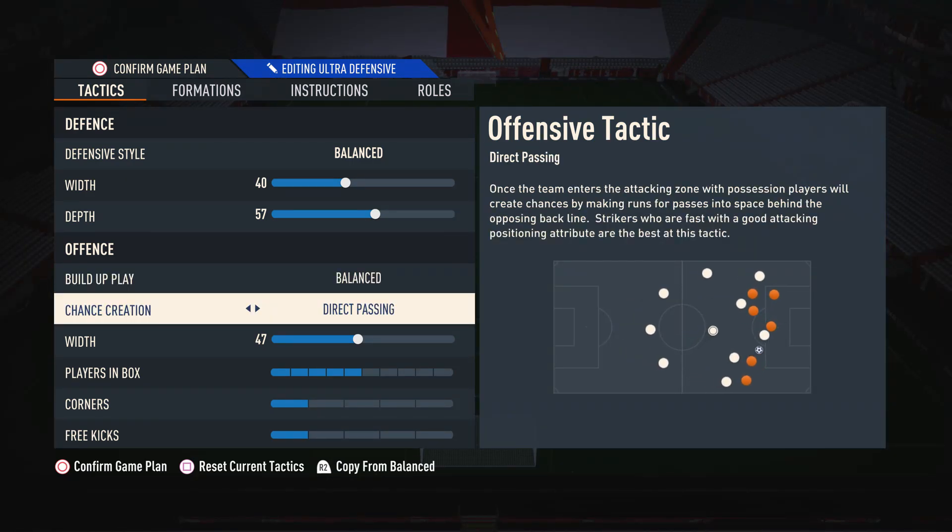Moving on to chance creation, I suggest using direct passing. This is by far the most meta option in the game. When you use direct passing, your attacking players will bunch up against the opposition defenders, so you can do very overpowered one-versus-one plays to take on the man and create really easy chances. Players also make extra movements in the box so you can get off that extra pass to guarantee goals instead of risking the goalkeeper saving a shot. Direct passing is super important — I cannot suggest it enough.